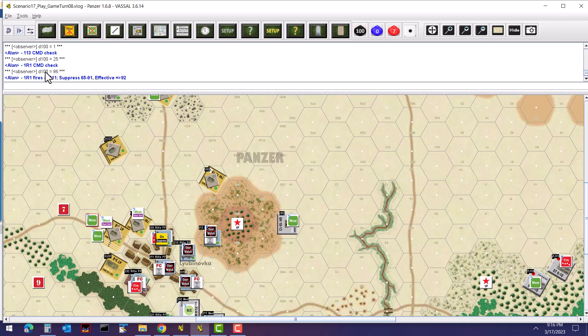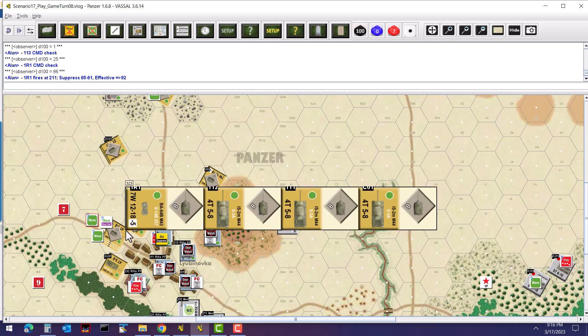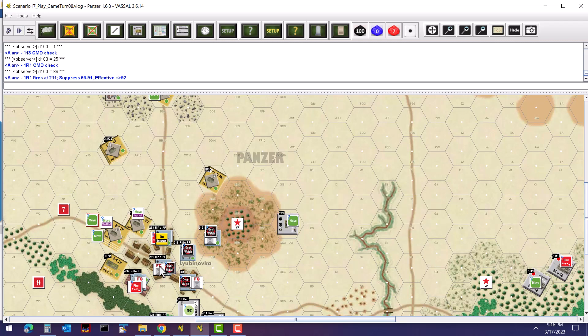Next, unit R3 is going to take a shot at unit 211 using a heavy machine gun. They need a 65–91 to suppress and greater than 92 for an effective hit. They roll an 86, so they suppress unit 211. This is significant for the overrun because it will be very tough for 211 to do any defensive fire against tanks advancing into that hex.